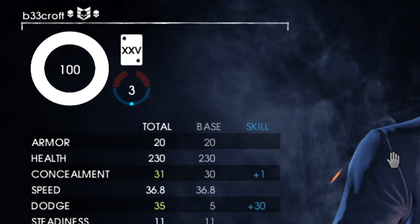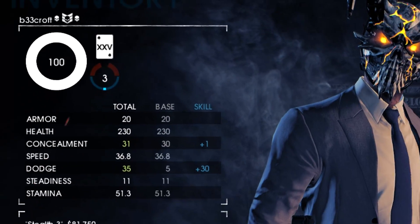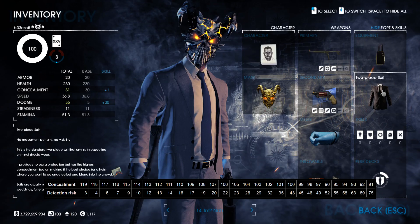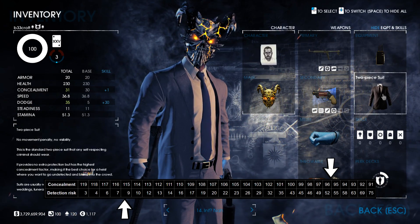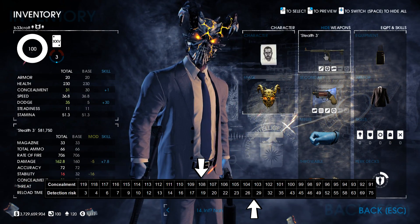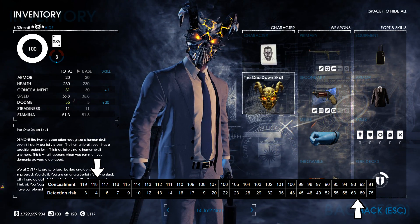First, let's talk about concealment and detection. Your detection risk is a number determined by your concealment statistic, which is made up from four concealment stats: your weaponry and armor — primary, secondary, melee, and armor all have an effect. If your concealment is too low, your detection risk will rise, and vice versa — increasing your concealment will lower your detection risk.